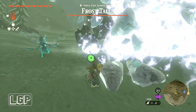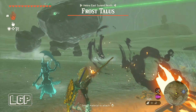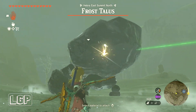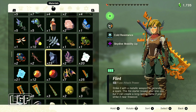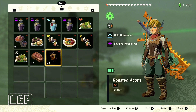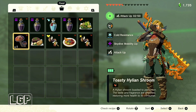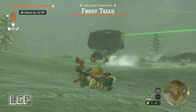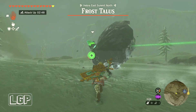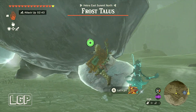Any hit from that talus will freeze you in place, and that becomes a really big problem. As you can see, one hit took out all those hearts. It's hard to escape because you're in snow, so it's really difficult to run fast. I did have some trouble here — I did manage to complete it, but it took me a lot longer than it should have.